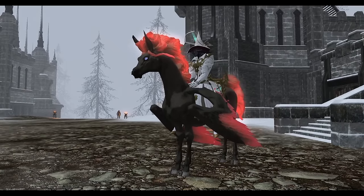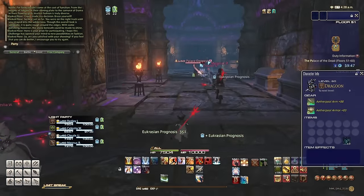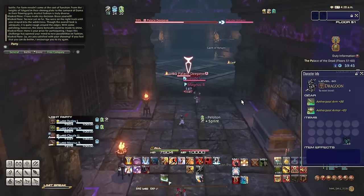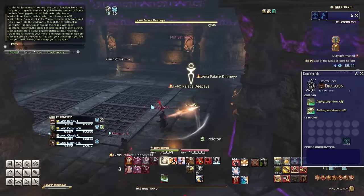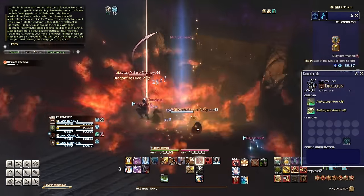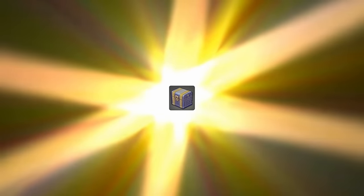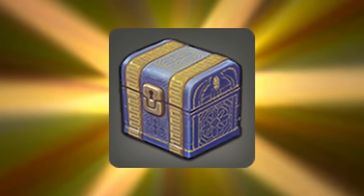This mount normally comes from high level sacks from Palace of the Dead — floors 151 plus. In order to receive the mount, you need time, skill, and a little bit of luck. That's six hours of intense mob grinding focus. However, there is an easier way. According to other players, this whistle also drops from one of these containers.